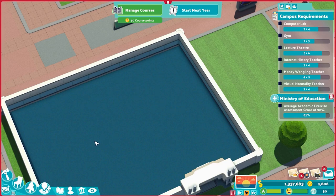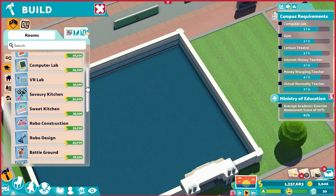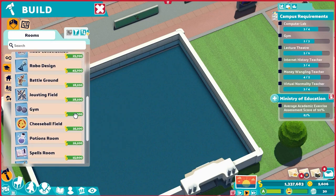Today we're going to talk about the gym. The gym is kind of an interesting beast — it is a classroom technically speaking. The game treats it like a classroom, but people also want objects from it for personal wants occasionally, depending on the type of student, rather than only the people who have it for classes. So you may get some calls to build a gym even if you have no classes that require one.